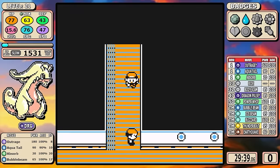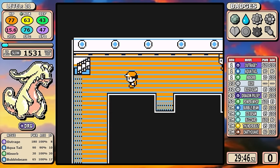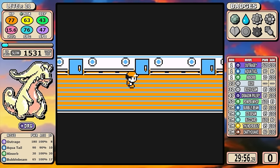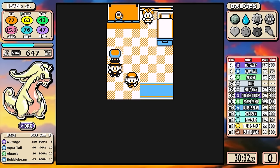In here we're going to see me skip Body Slam. I do learn it naturally, but I just don't need it for this run — it doesn't help out in any battle. But just like earlier in Mt. Moon, I have to pick up this Rare Candy.